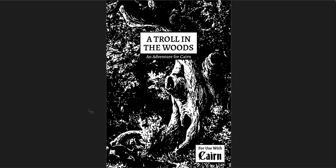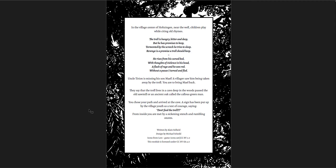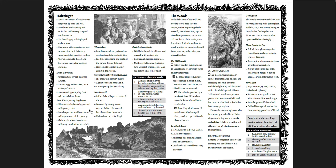The second is a lot shorter — A Troll in the Woods, also an adventure for Cairn. What's interesting is that to actually understand the adventure, you kind of have to go to the back page first, which gives you a synopsis. In the village of Holtzinger, near the well, children play while reciting old rhymes. Uncle Tyrion is missing his son Mail, who was taken away by a troll. You are to bring Mail back. I think the producers went a little too far minimizing space — perhaps a little intro on the first page would have been better.